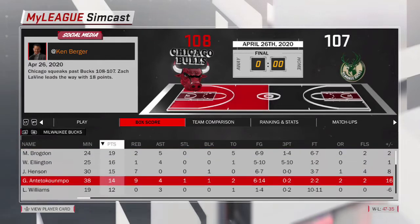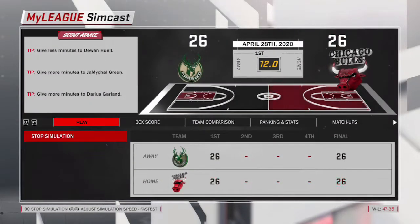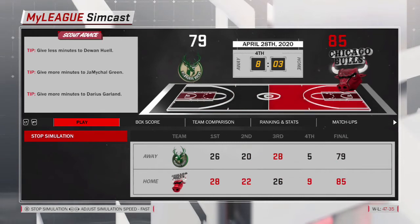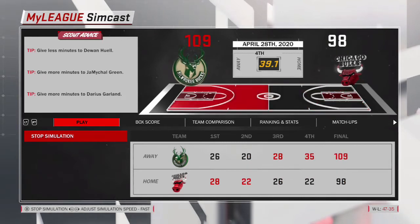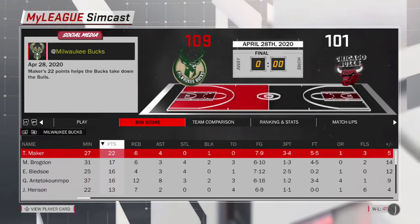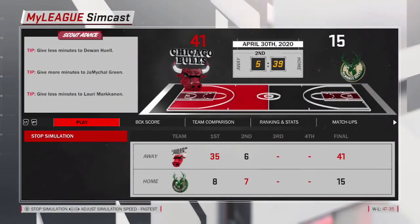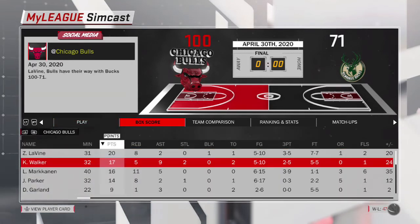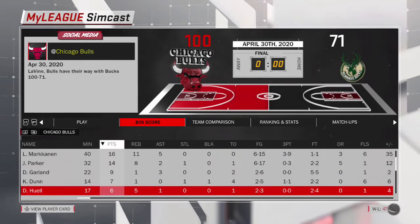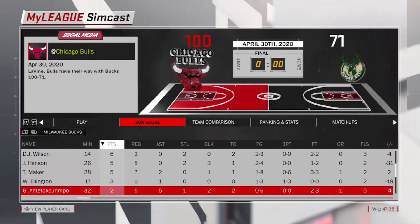I feel Zach LaVine would kind of play the third option on this team behind Kemba and Lauri, but maybe he'd be the number one option. We try to close the Bucks out in six games but they win by eight points - Kemba had 21 points but we need a bit more from him, as Giannis is really balling out. Game 7 is one of our tougher opponents but we end up winning, only allowing 71 points from the Bucks. Big game from Kemba, also nice games from Zach LaVine and Markkanen. Giannis only had two points and didn't make a single shot.